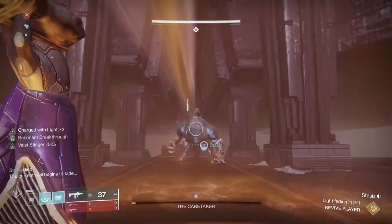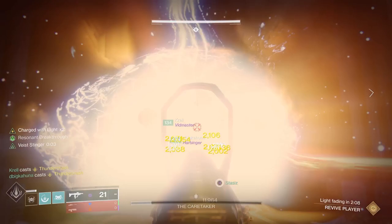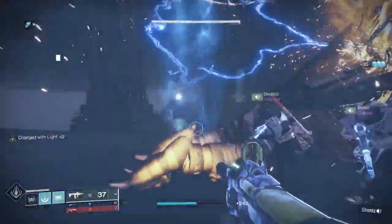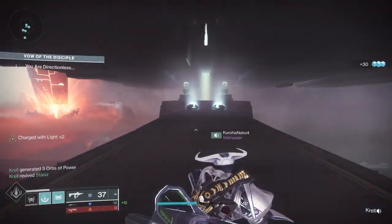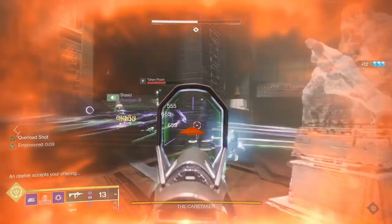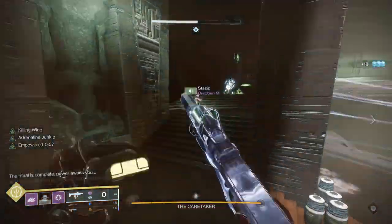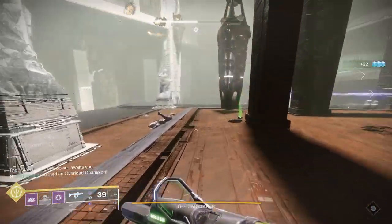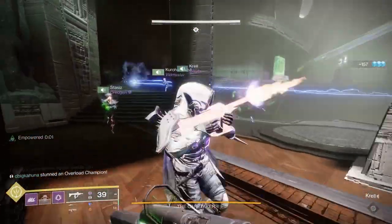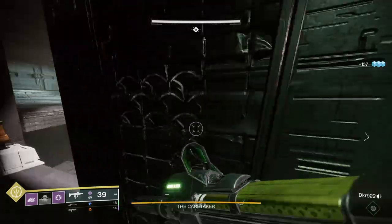I personally run Orpheus Rigs for this for max DPS damage, then switch to Stompies between the second and third room so I don't fall through holes, then switch back to Orpheus at the boss. For damage, I'm using Sleeper Thoughtless with Firing Line and do my super damage with Orpheus Rigs. You can pick whatever you want — that's what I'm using. Some people will do the Izanagi's Burden hot swap and that sort of thing. Rockets and me getting blown up — I don't want to do that, so this is what I'm sticking with.